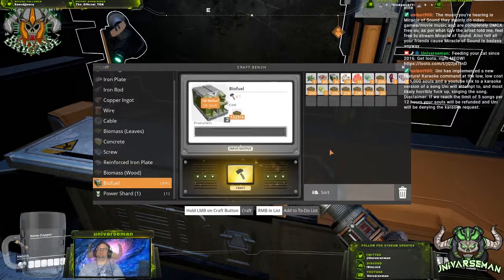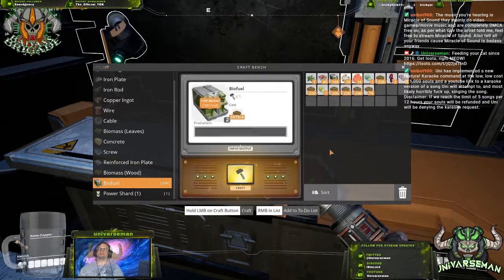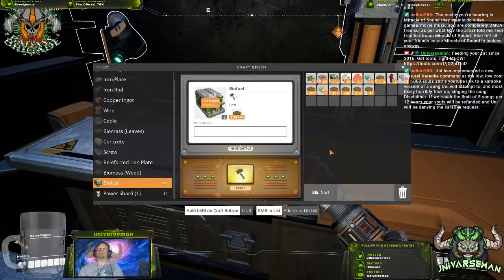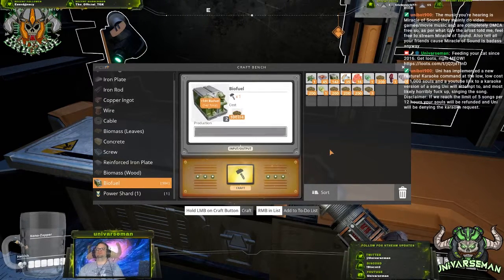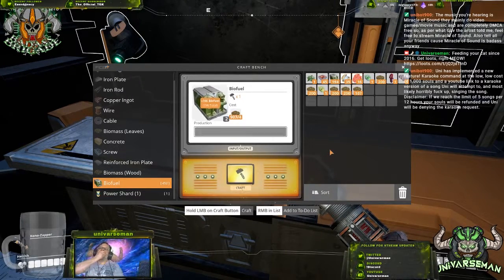What's the power shard do? The power shard is the thing that allows you to overclock the different buildings — you just shove it in there and then you can choose the percentage. Yeah, what else would you do with your slug droppings? You know, just shove it right in. You could research it and you can make the power shard.